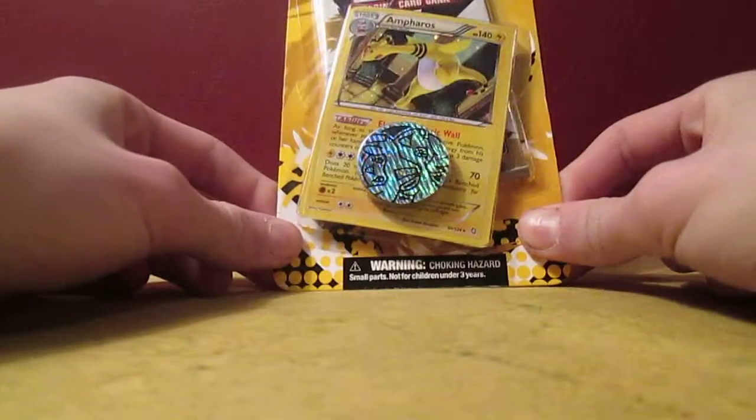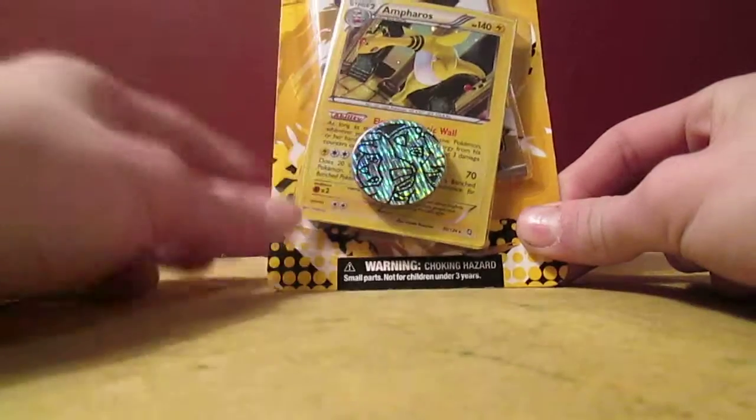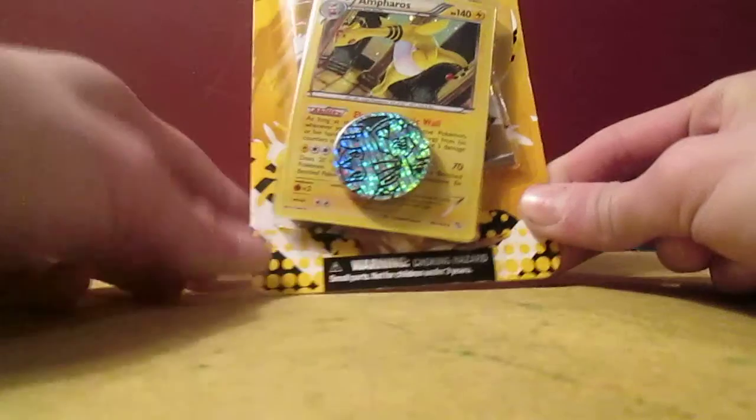Ten seconds in the video and I've already screwed up. Anyways, I'm going to be opening up an Ampharos Promo Pack. This Promo Pack comes with the Ampharos Promo Card, a Black and White Legendary Chargers Booster Pack, and then the Shaman and Jirachi Coin.